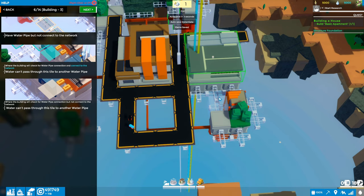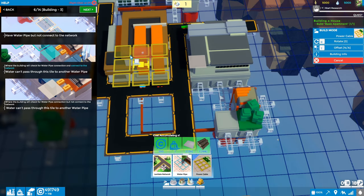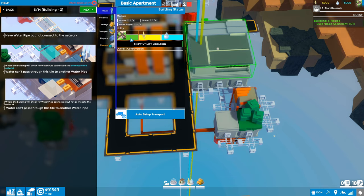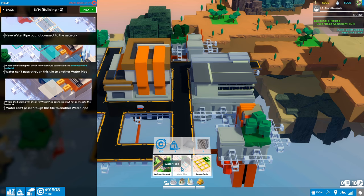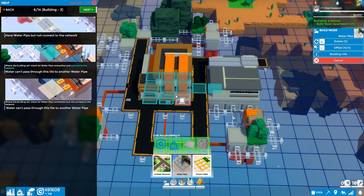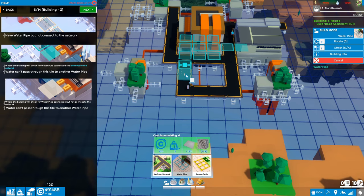To connect water: go to utility and select Water Pipe. You can now see the tile grid — the nine existing water tiles are flowing. There's the white unconnected tile next to the apartment's cyan beam. Drop a water pipe there — boom, it's connected. Click the apartment and the water status tile is now colored. For electricity: go to utility, select Power Cables, and do the same thing — drop a cable on the adjacent tile and it connects.